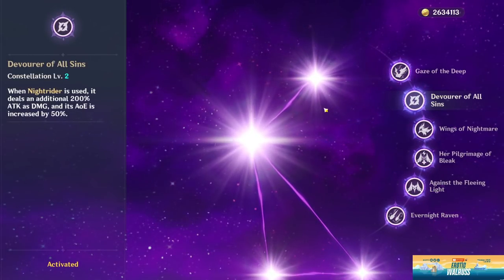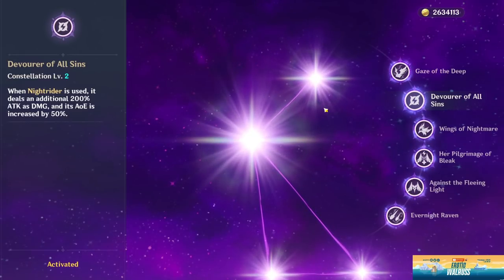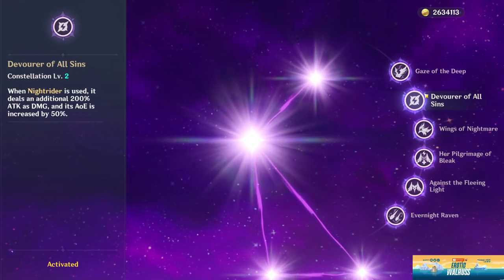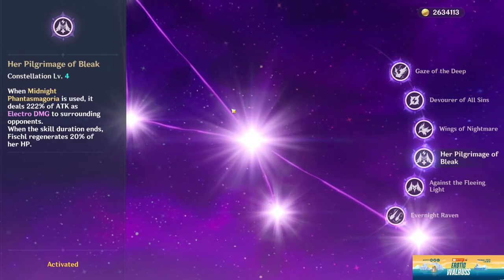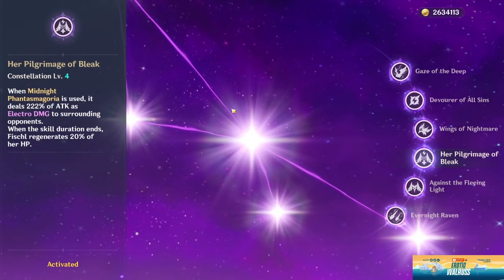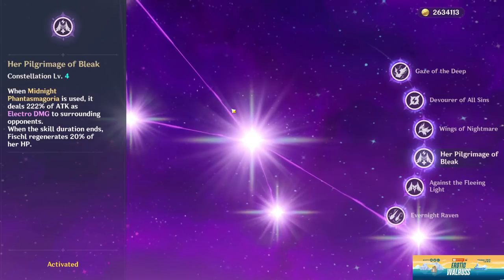Constellation two is decent as it's a damage and range boost for your elemental skill when it's first dropped — not the overall damage and range of attack, but simply the initial summoning electro AoE and summoning damage. So it's not really worth going for if you are just going to stop at constellation two, but she is a four star so getting extra copies is always a good thing. Constellation four is another great constellation where at the end of Fischl's burst she may regen 20% of her HP. It's very useful since her burst is on a 15-second cooldown with only 60 energy cost and you will be using it very often to summon Oz.